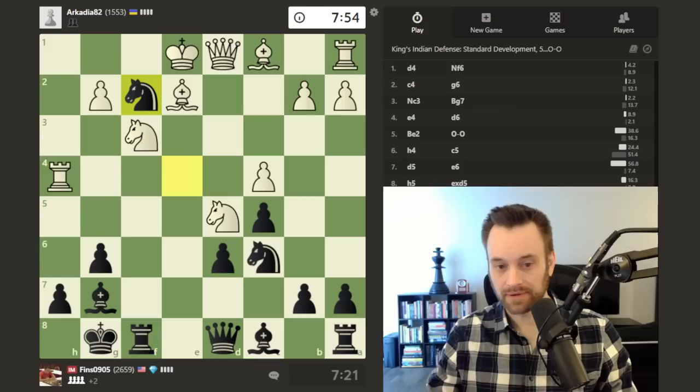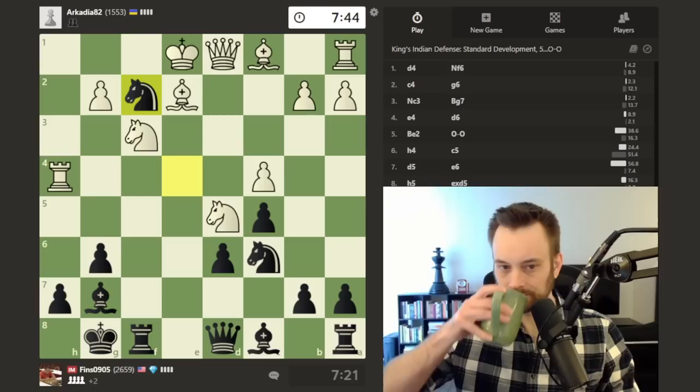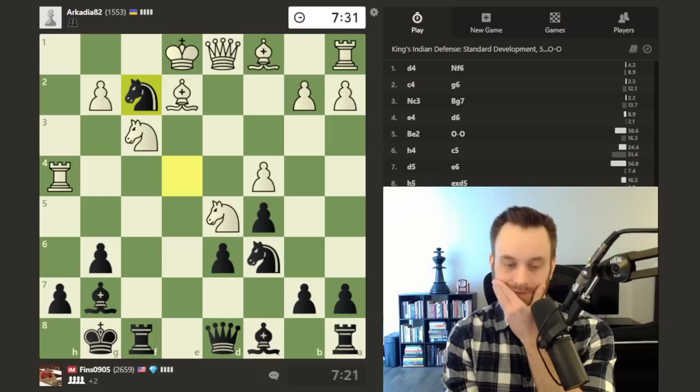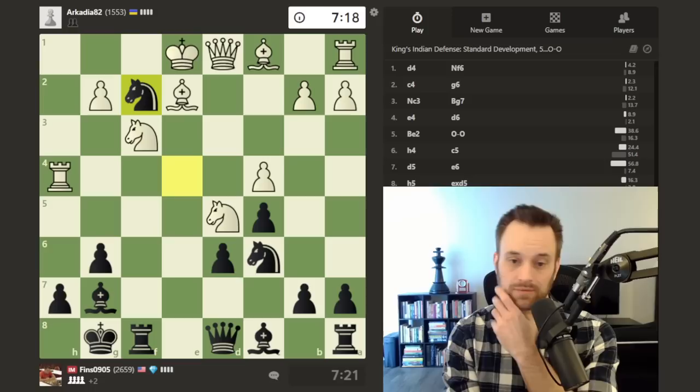It took me an embarrassingly long time to see knight g4. Sometimes you just don't see resources like that — I only saw it when contemplating a more complicated variation. But now that I have this insurance policy of being able to go there at the drop of a hat, that was what pushed me over the edge. If not for knight takes f2, I probably would have had to play knight f6, queen a5 maybe, or something like rook e8 defending the knight. This should be very strong — I'd be surprised if white had a good counter.